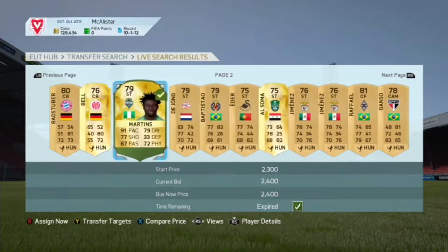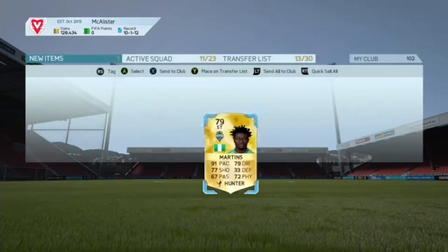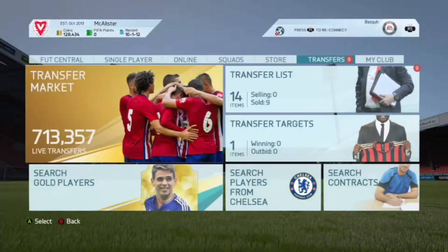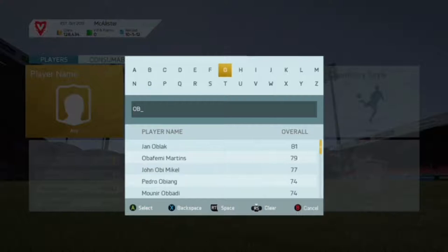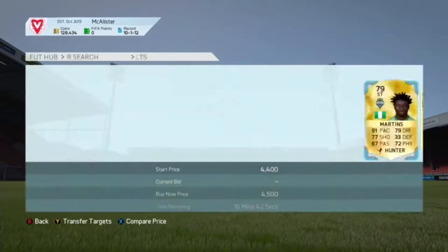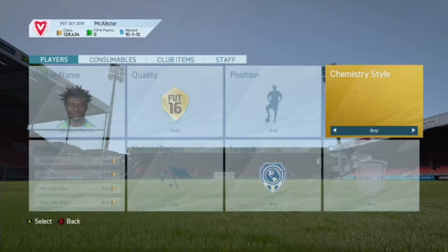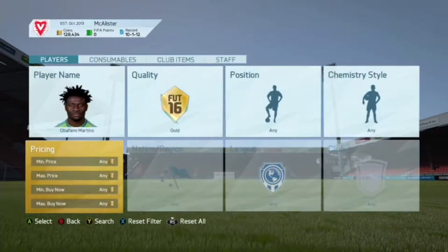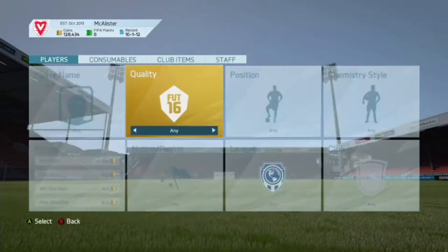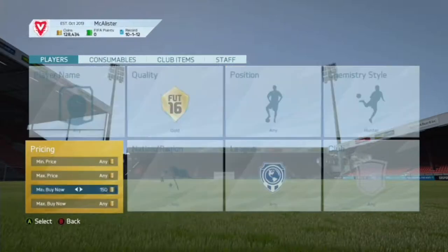We see Filiberto Martinez right there for 2.4k — that's what I mean, two thousand four hundred coins. He looks alright. His no-more card price is about 2,000 coins. Let's double check his price in the Hunter chemistry style. Type in Filiberto Martinez and check his price — he's up to 4.5k. His normal price is about 1,000 coins, so he's sitting at 2,000 coins in market but selling for 4.5k in Hunter. We've already made about 1.5k profit.